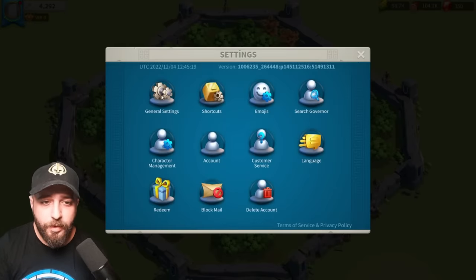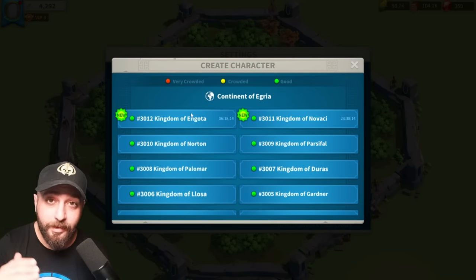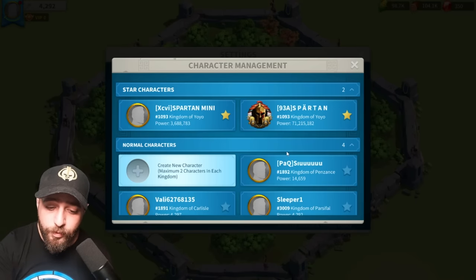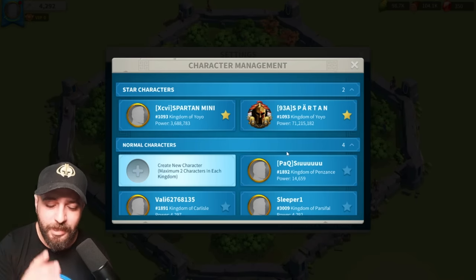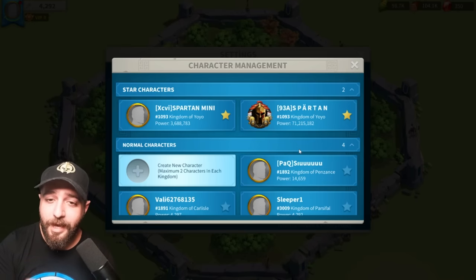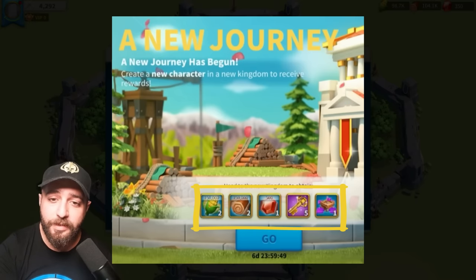The first thing is the way you create your account. You can go to character management and click 'Create New' and select latest kingdom. But there is a better way: you need another account — a character that you haven't logged into for around 30 days, and it needs to have at least a level 8 city hall. If you log into that inactive account, you will encounter a special screen, and creating your new character through that screen will get you a bunch of extra rewards.